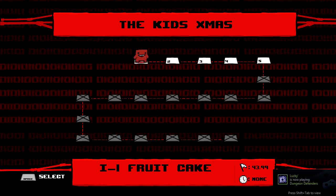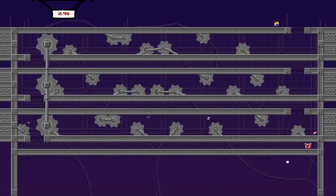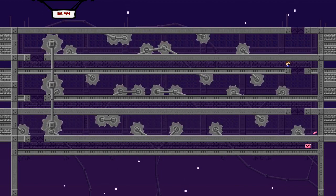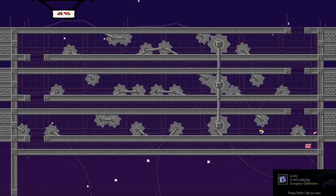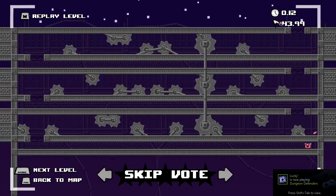Now we're going to want to take on each of these without quitting. NumLock is on, so let's hit NumLock 3. As you can see, NumLock 3 means I cannot be hurt by any of these things, which makes it a lot easier. There we go - first level done.